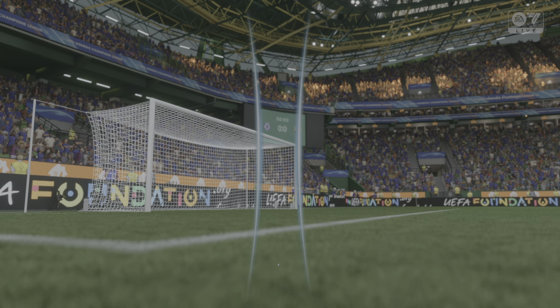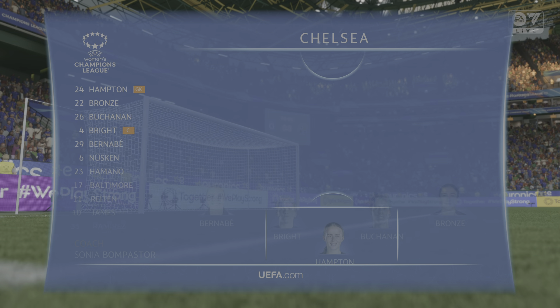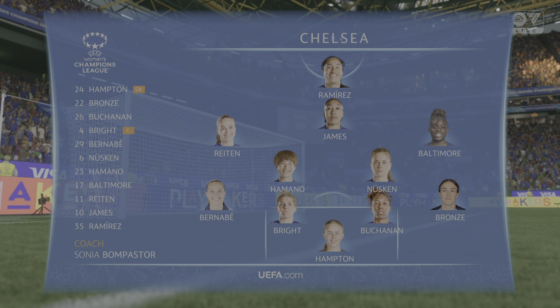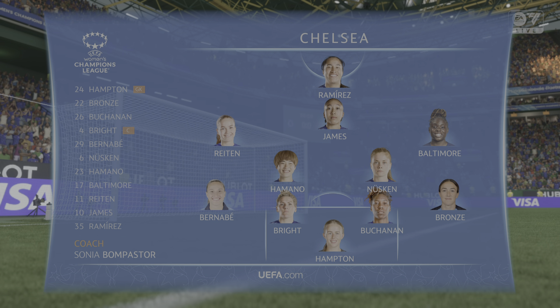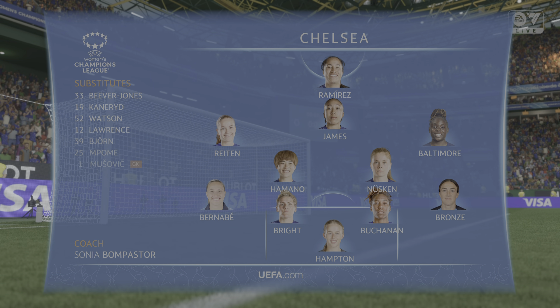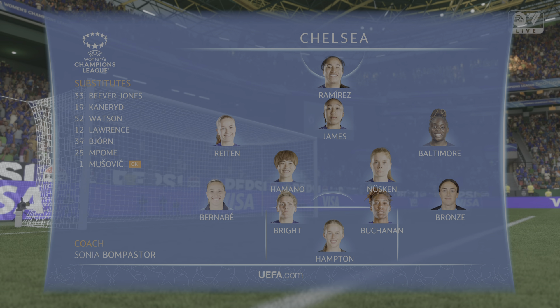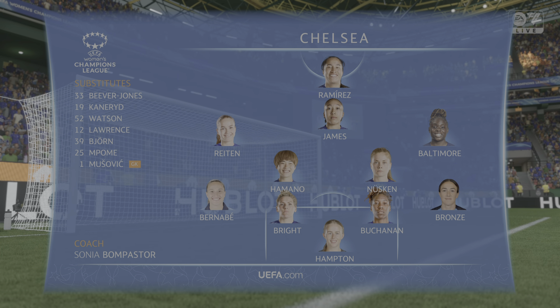Here's how Chelsea line up. It looks like a 4-2-3-1 when they're in possession, may go to a 4-5-1 when defending. The double pivot in midfield is key to protect the back line, but they also need to get forward to support the press. There's going to be plenty of threat from the wide midfielders too.